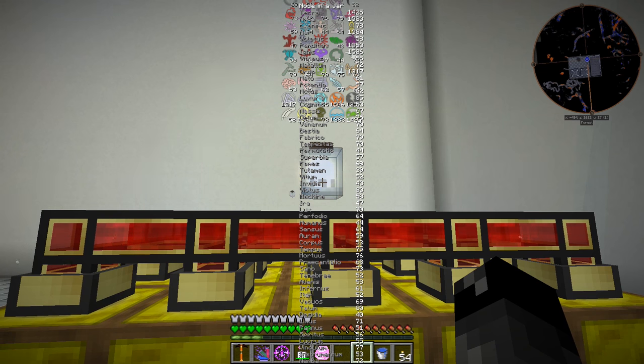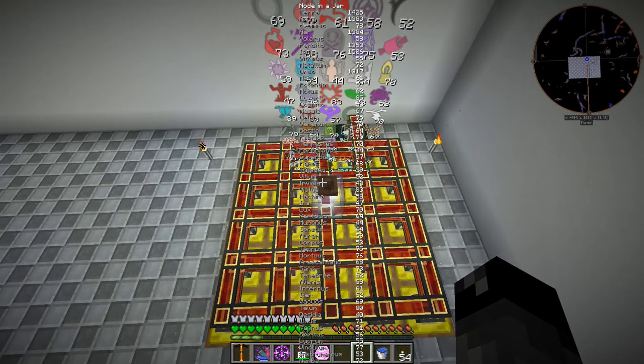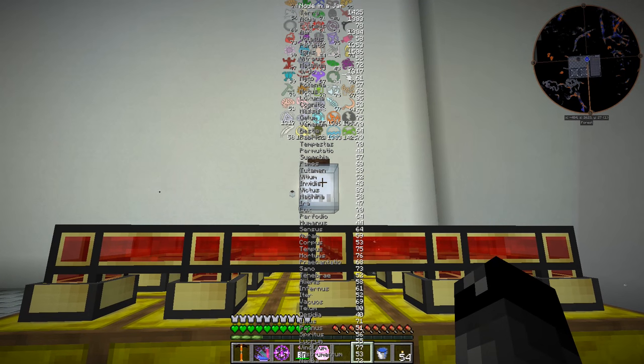My understanding is when you have a node that has all of these other crazy aspects in there - let's look at it from this angle because we can see all the little icons - when you have all of those other crazy aspects in there, those get broken down. If you have one that's built off another aspect that's built off another aspect, you have a big long chain to get to that particular one. It breaks down and you get a base aspect for each one of those.